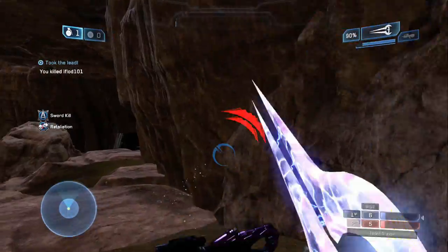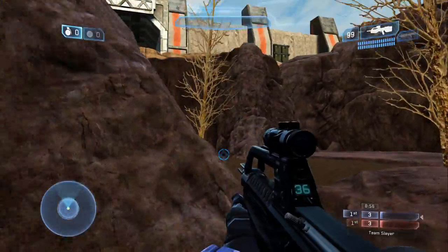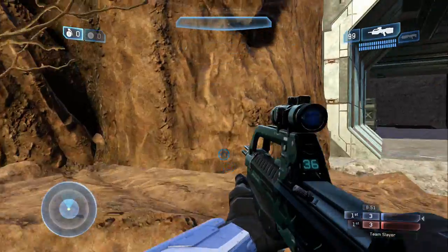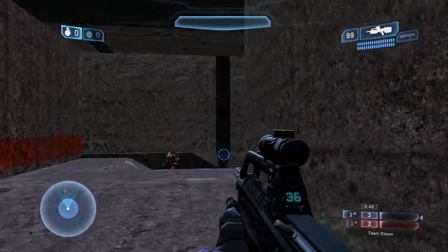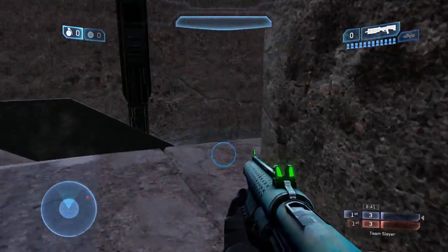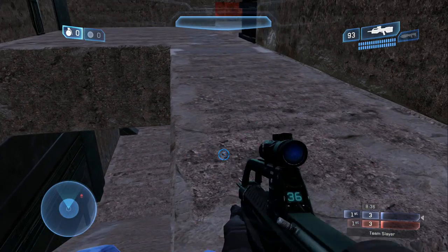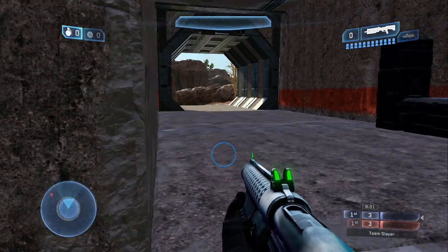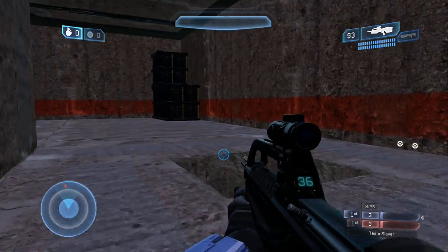The map overall has a very simplistic layout. I went for a pretty standard two-base and three-pathway design: the middle bridge, the sniper cave, and the sword cave. Those are also very useful call-outs for competitive play. I wanted to build specific landmarks that players could clearly relate to, and I didn't want the map to be overly complex — just easy to understand. For my first map in Halo 2 Anniversary Forge, I wanted to build something fairly simple to learn the ropes first.